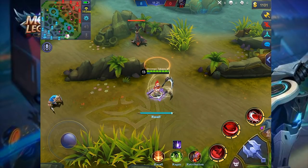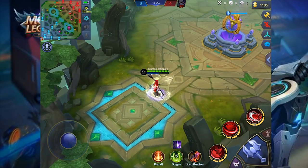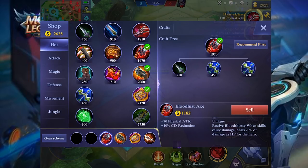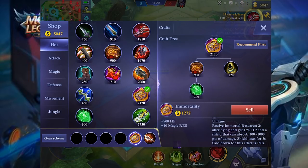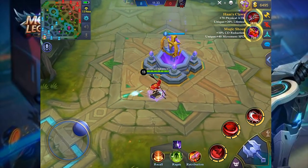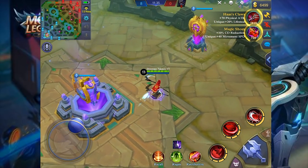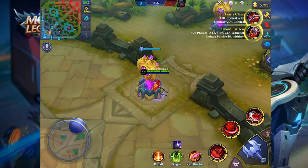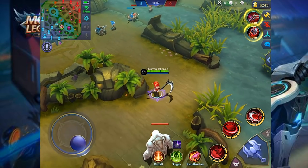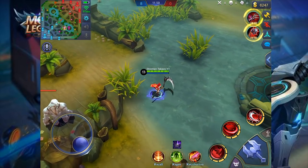We are at level 15 right now. Let's go ahead and sell everything we got. I don't have any items at the moment — well, maybe we can buy Magic Shoes. So which is better: Has Claws or Bloodlust Axe? Let's get Has Claws first.